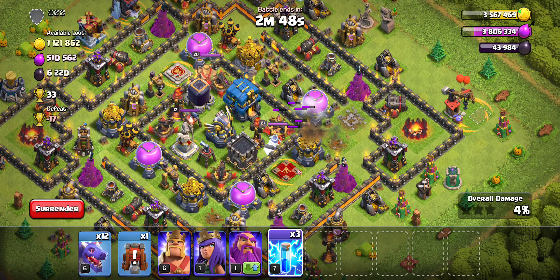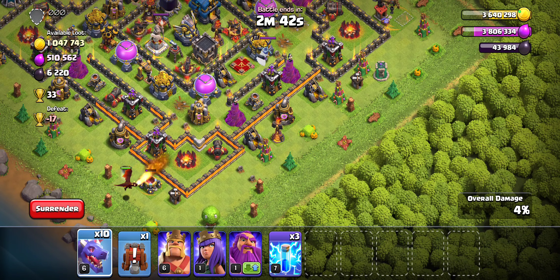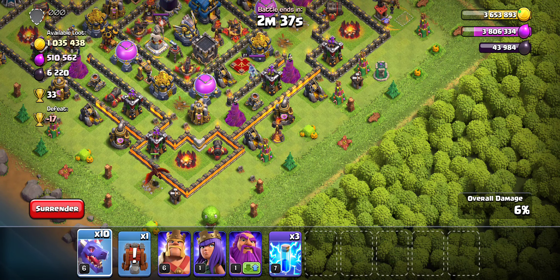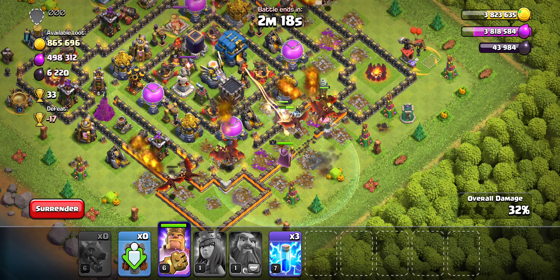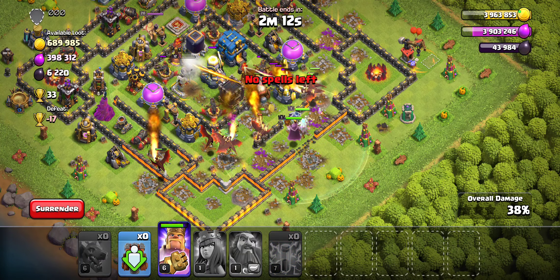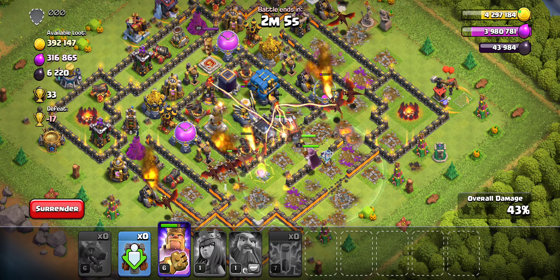With dragons it seems like we have to pick and choose and it is a little bit difficult. Here we do have the eagle artillery popping off, but unfortunately we don't have a warden ability. So we just kind of have to pray that we can get through this. There's something pushing us back — let's zap that out and just keep on going. The dragons do get through.